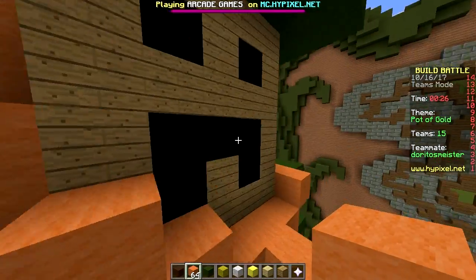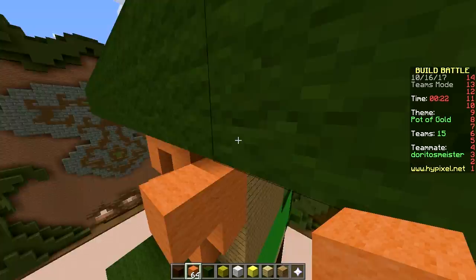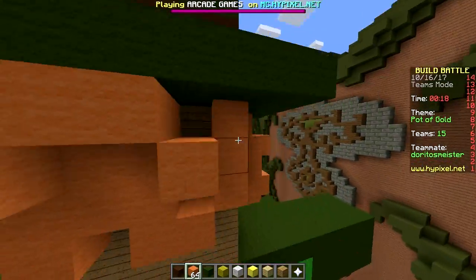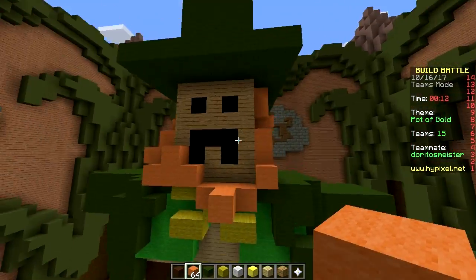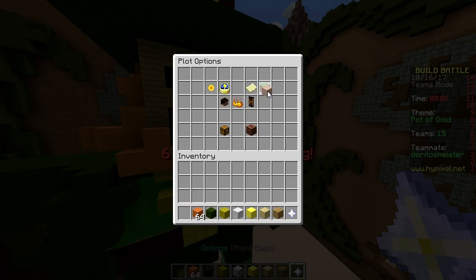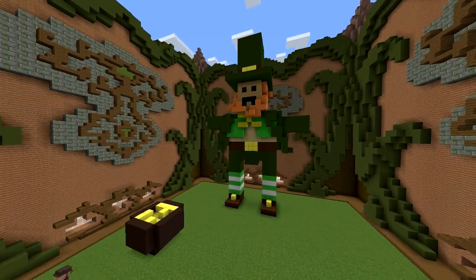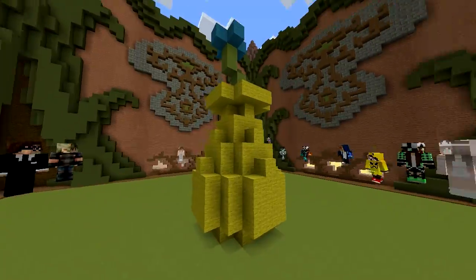30 seconds — hurry up. He is sad, which is good. That's part of the challenge. I'll give him some hair on the back of the head. There we go. I just built a quick pot of gold right here because that is the theme, but it's mainly about the leprechaun. A small pot of gold. There we go. That's a sad leprechaun.